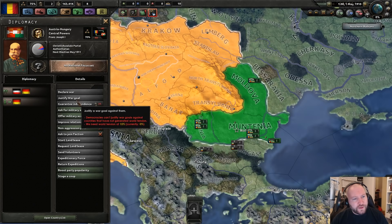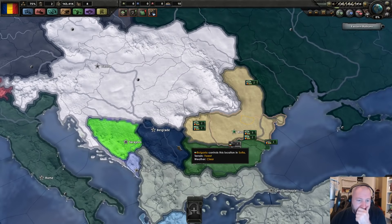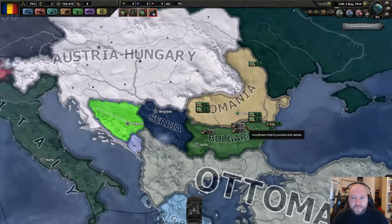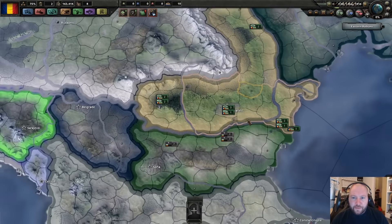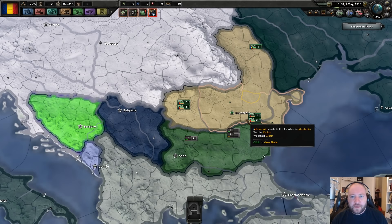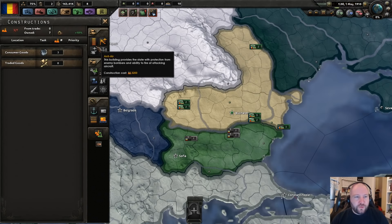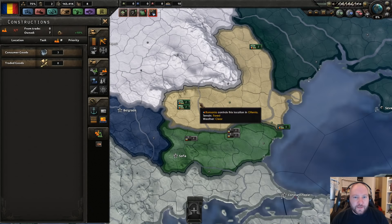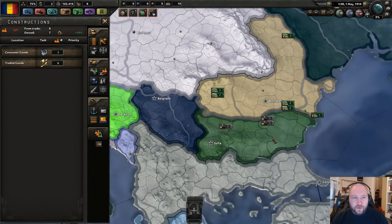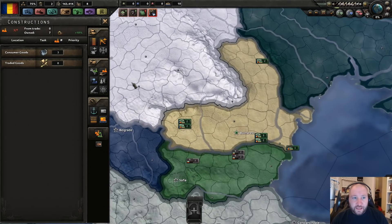There's no war goal to justify the declaration, so even though I have a claim on Transylvania I can't declare war. Anyway, Stefan — one of the guys contributing to my comment section by making a newspaper for one of my other let's plays — wanted me to do World War One as Romania. So we're going to support Serbia in the war with the horrible Ottoman Empire, and then see if we can get Transylvania back. That'll be our campaign goal.